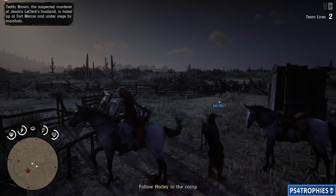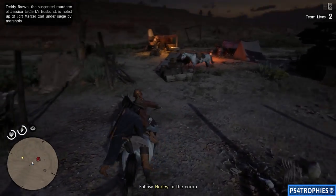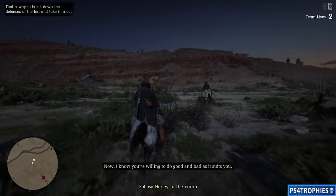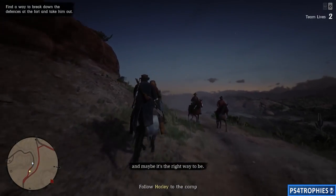I'm going to hop on my horse Jeff — shout out to Jeff in Discord. Norm and I are now heading to Fort Mercer. You can follow the leader marker if you want, or if you know where Fort Mercer is, just go there.